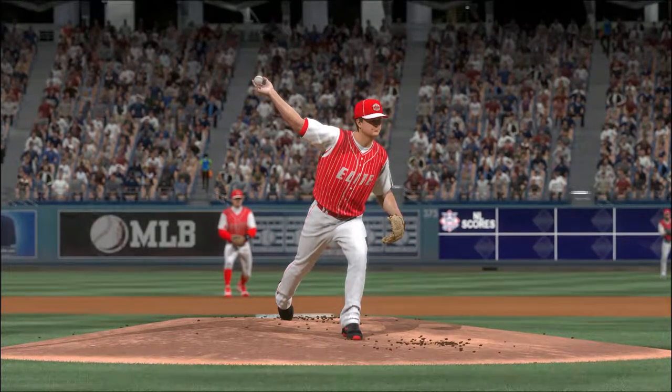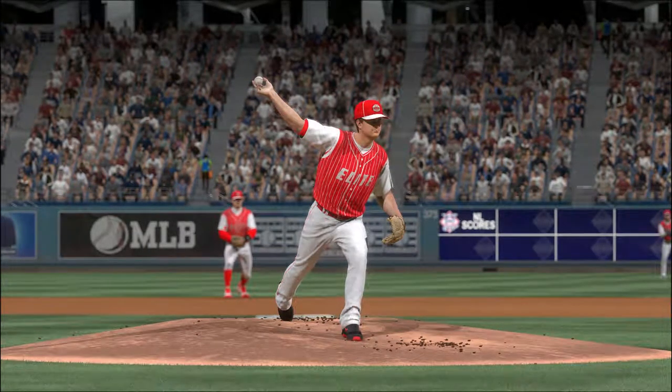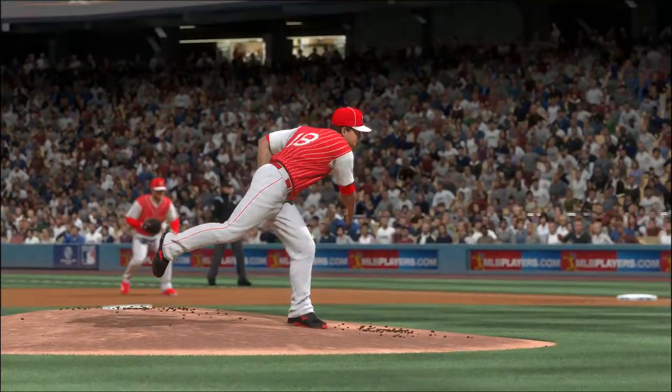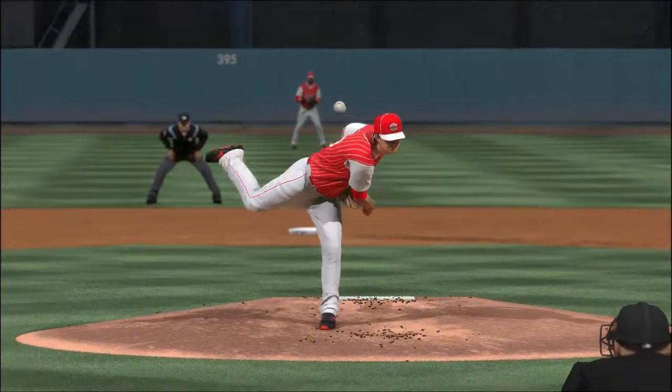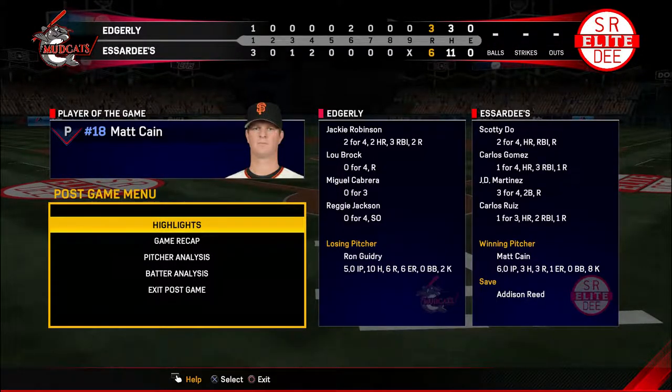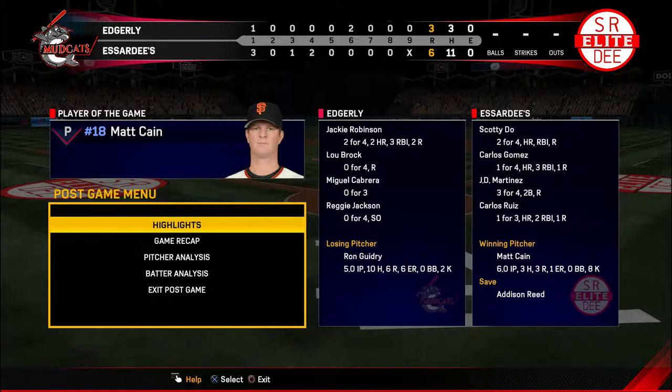Fellas, the outing turned in by the man you see there certainly can't go unrecognized: Matt Cain. Can't ask for much more — he's our top player of the game. Yeah, I thought he pitched really well. He wasn't necessarily dominant but turned in a good solid effort and definitely was a factor in the win here. Here now is our final line. We'll see you next time.